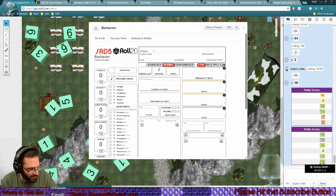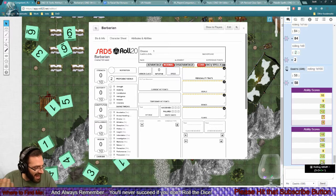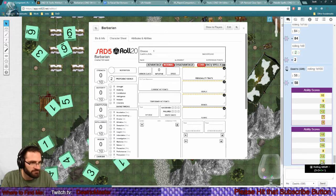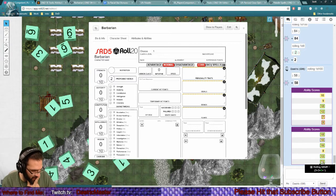A goliath barbarian is pretty on the nose. You can get 17 strength easily with a plus one con, so 18 and 16 walking in - that's easy to do. Goliaths are kind of boring, they just make really good tough people. Goliath is like the poor man's dwarf if I remember correctly. The idea of an aasimar barbarian sounds really fun though.